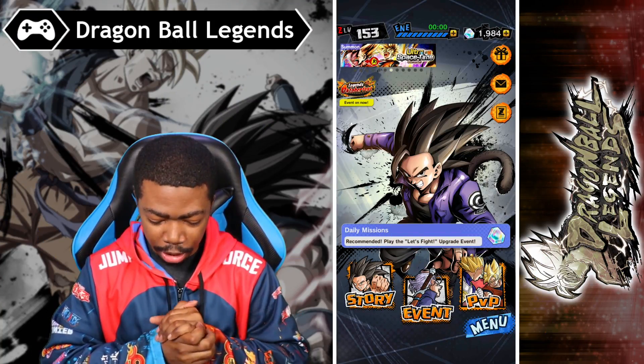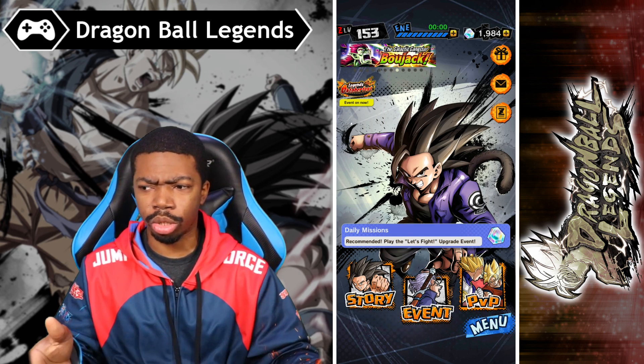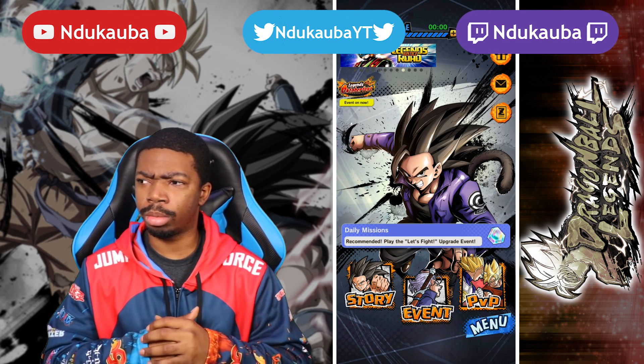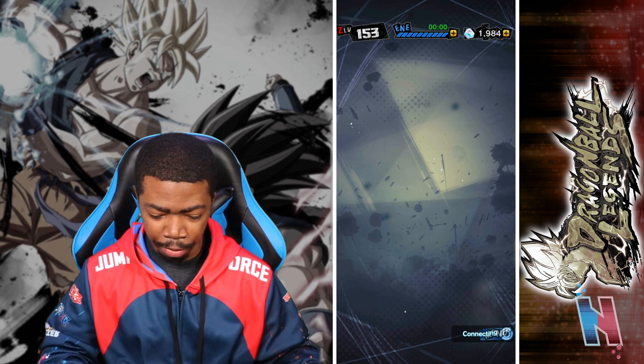Alright guys, we're back with some more Dragon Ball Legends. Last time we left off, we ran back into Bardock in the search of Goku. He ended up flying off somewhere, we ran into Androids 14 and 15 — 15's face was messed up — and now we ran into Kid Goku and we gotta make sure he's okay.